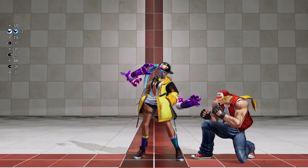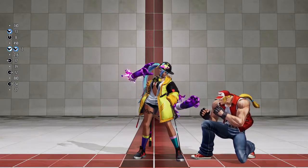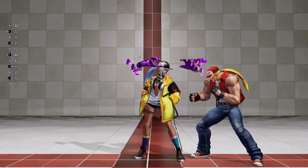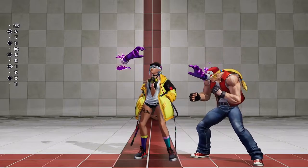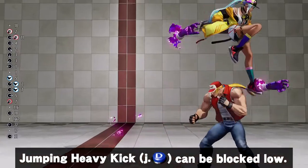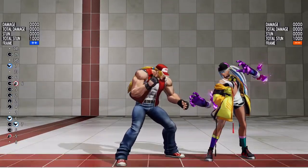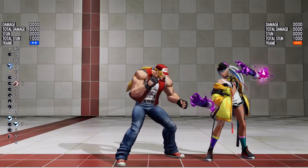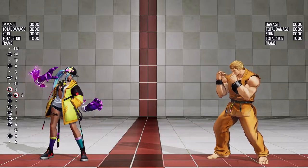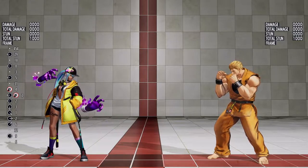The double jump also has multiple applications. For instance, Isuna's jumping heavy kick, or JD, only hits when you cross up the opponent. So you can cross up your opponent when you perform a jumping heavy kick in conjunction with the double jump during a string. While jumping heavy kick isn't an overhead like the other aerials, it is worth mentioning that it is safe on block. The ability to double jump is also useful in neutral — for example, to bait out anti-airs.